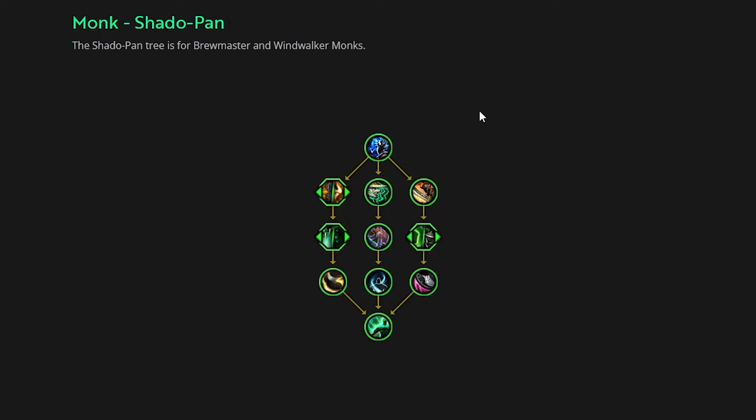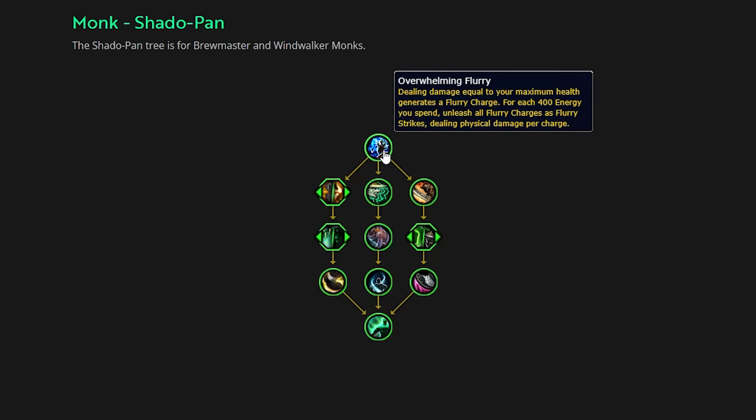So basically the general idea of this tree is: build flurry charges by hitting your maximum health in the amount of damage you deal to gain a stack, and then every 400 energy you spend you'll unleash those flurry charges. Pretty straightforward. I think this is fine — passive is great. So let's work through the tree and then I'll talk about why I think you can really pick this tree apart.